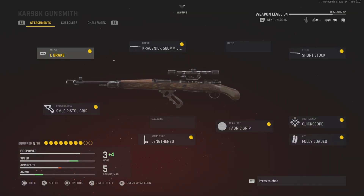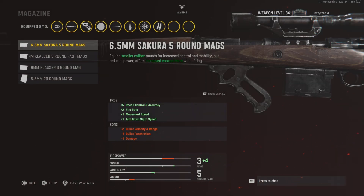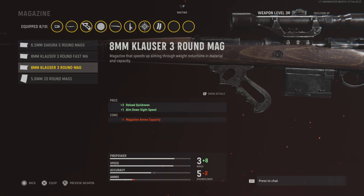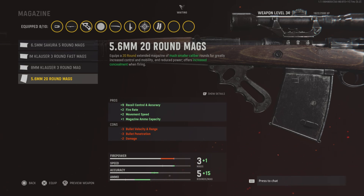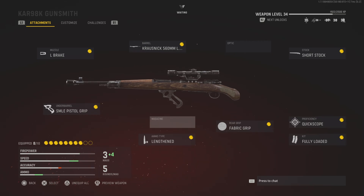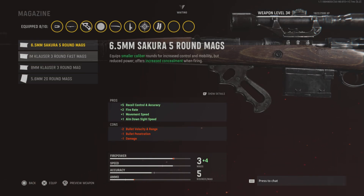Next up we have the Kar98k class. I thought I'd include a sniper class in this video because I've been sniping quite a lot lately, and the Kar98k is definitely the best quick scope class in the game. The only thing I don't like about this are the magazines — there aren't really any good magazine choices. All of them are really low: three round, three round, five round. The one that has a lot is 20 round, but this decreases your damage by a lot — it only gives you 47 damage, so it's not going to one shot anyone. It's pretty much going to two shot everyone, so there's really no point in using that.